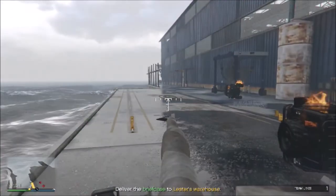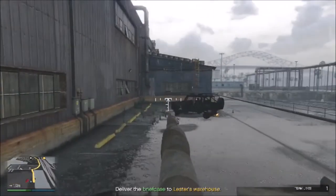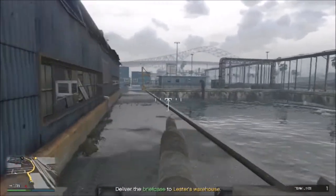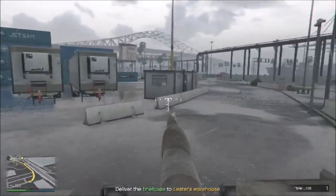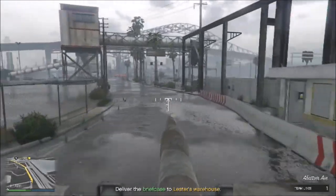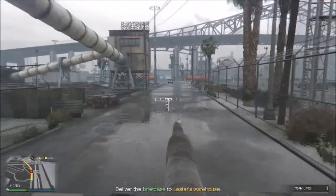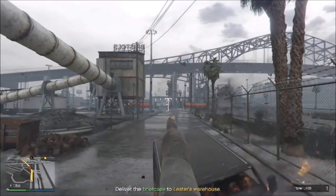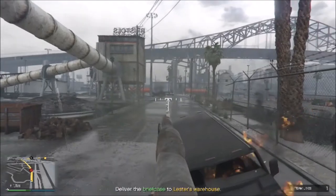So we'll now continue with the rest of this mission. Be careful not to drop into the water. Now you have a few more guys coming after you. As soon as you cross this gate and pass this little gatehouse, there's going to be four SUVs with two guys in each one of them. Just wait for them to show up and take them out. There's the first one, second one, third one, and there's the fourth one.